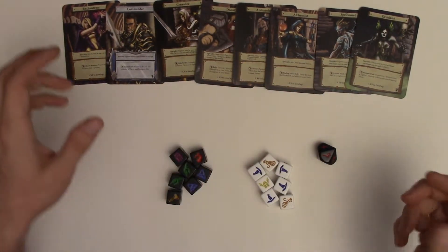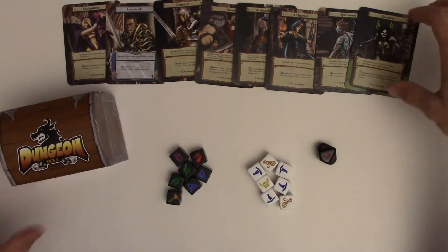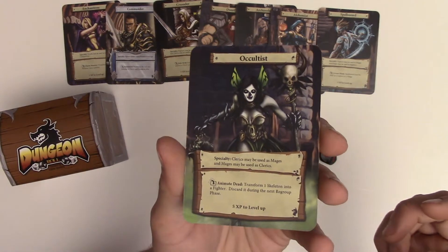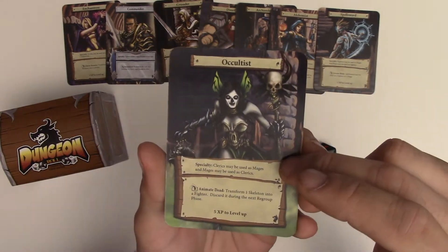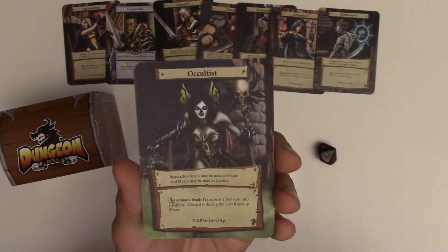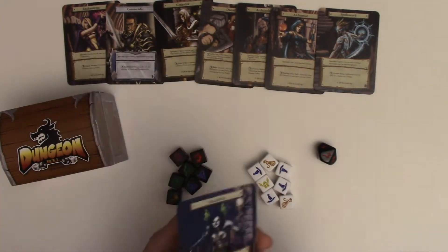The way the game starts is super easy. You're going to randomly take a character — so let's just say we happen to get the Occultist. Every character will have a special power and then a one-time-per-dungeon power, so think of it as the way to save yourself if things are looking bad.